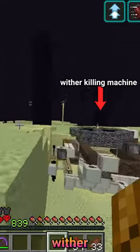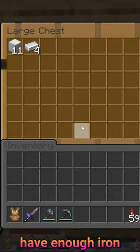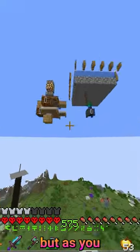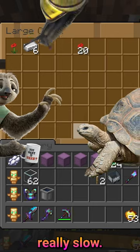In my last video, I built this wither killing machine to get myself infinite beacons, but now I don't have enough iron for all the beacons I need. I already have an iron farm, but as you can see, it's really ugly and it's also really, really slow. So I'm going to build a faster iron farm and make it look awesome.